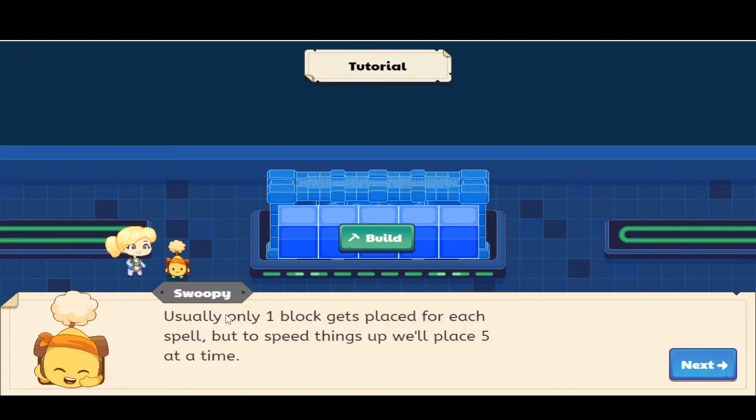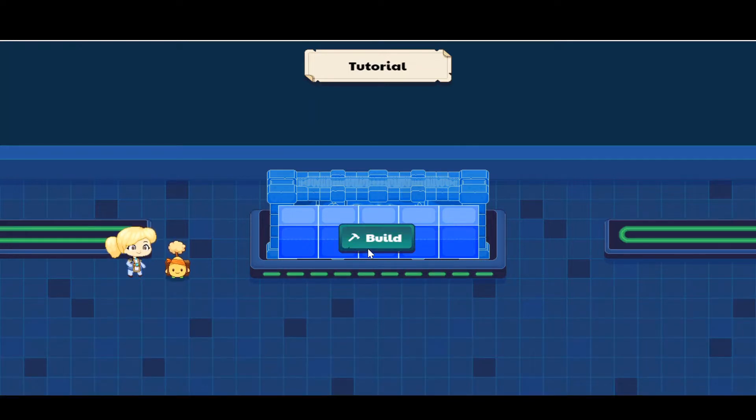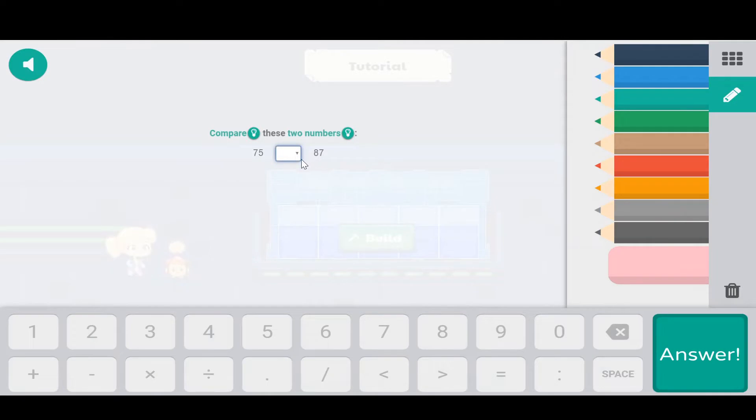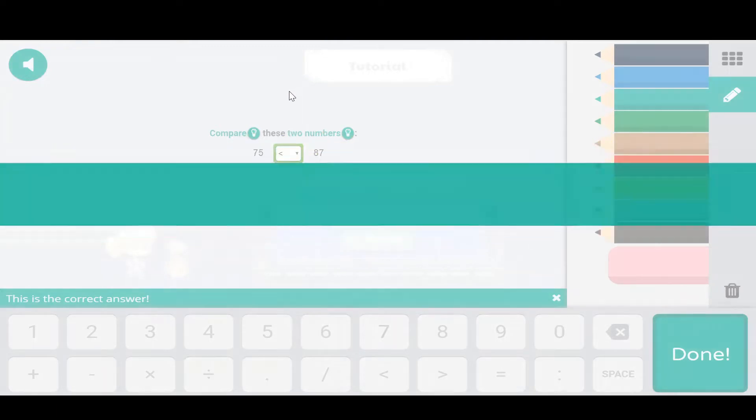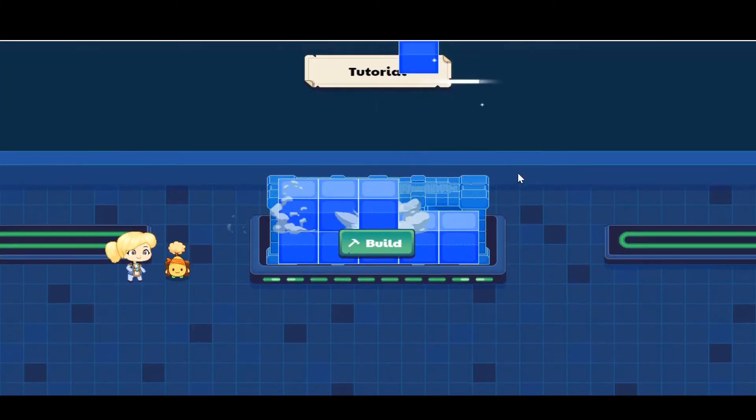Usually one block gets placed for each spell, but to speed things up it was set to five at a time, so we get to place five blocks at a time. Let's go ahead and complete the floor. This is answering the question — I can't wait to see how this looks!